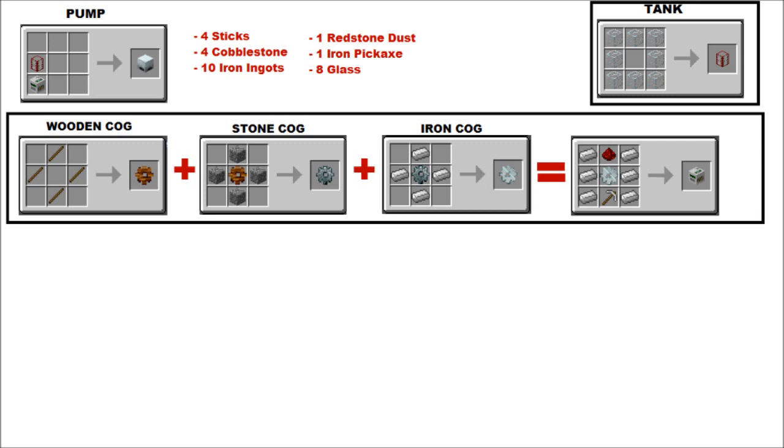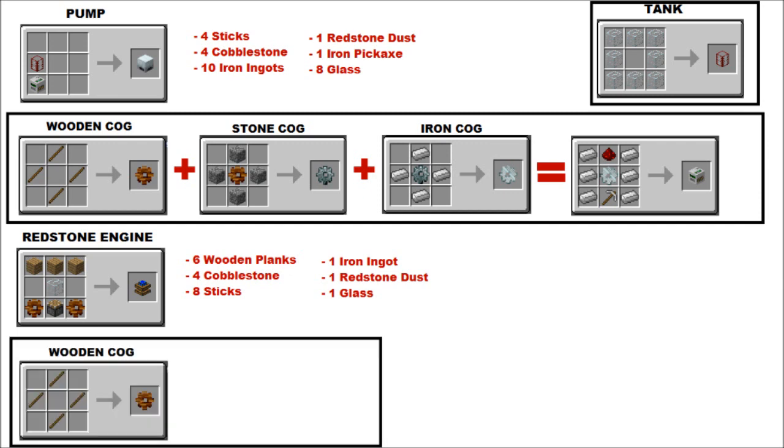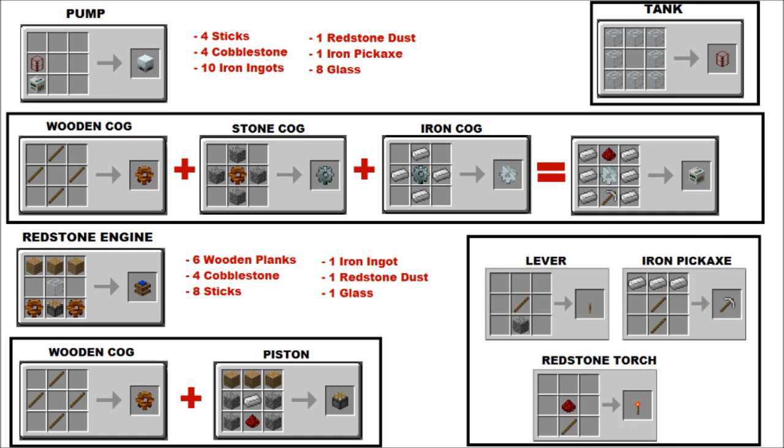Now to power it you need a redstone engine. You need 6 wooden planks, 4 cobblestone, 8 sticks, 1 iron ingot, 1 redstone dust, and 1 glass. There's your wooden cog again, and you also need to make a piston. Throw them together with some wooden planks and glass to make a redstone engine — make as many as you need. You also need something to power it, so there's your lever and redstone torch. Iron pickaxe recipe if you need it. Pause it now because we're moving on.